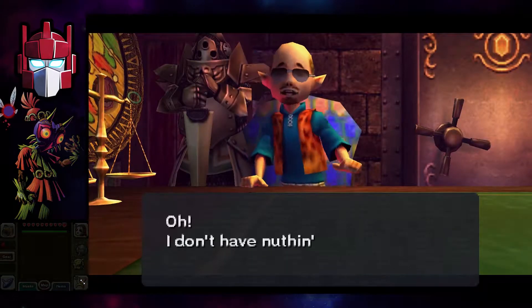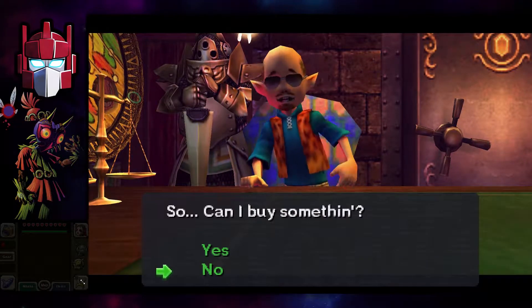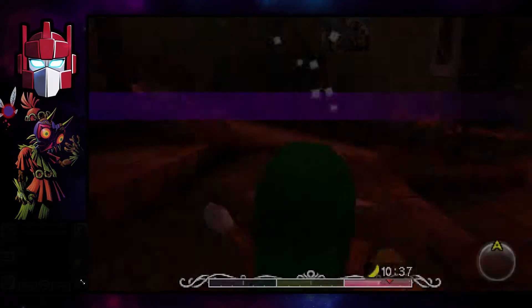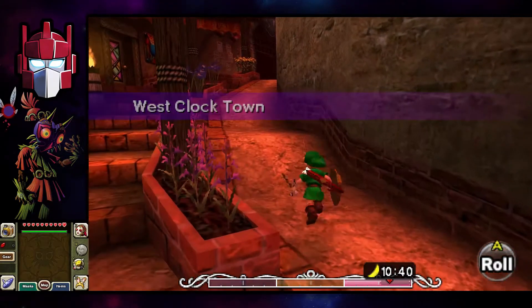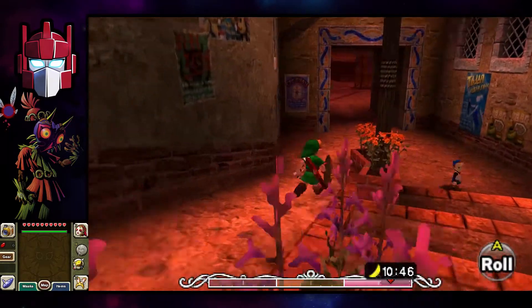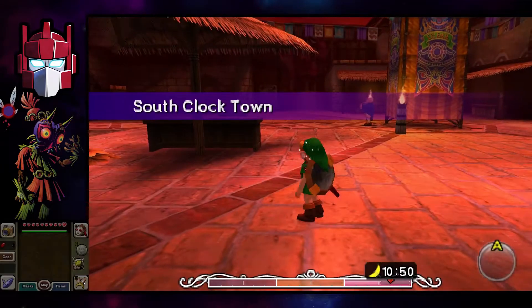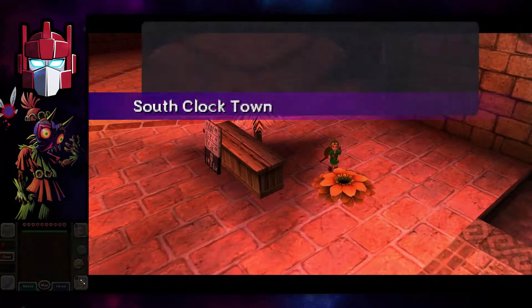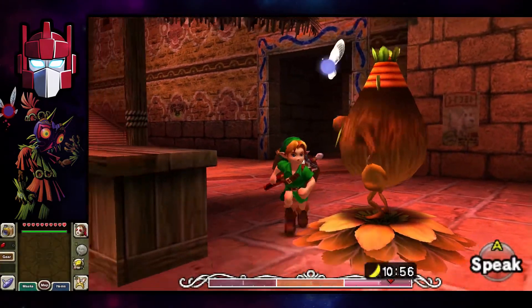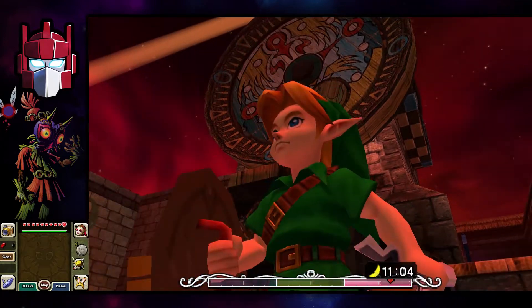I think the only thing this mask is used for is basically just to do the granny storytelling side mission, where she tells you a story and it prevents you from falling asleep. Oh shoot, I didn't want to do that. Oh well, at least I didn't have to watch him do his propeller thing the whole time.